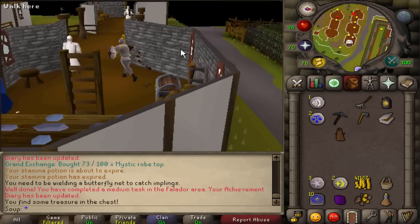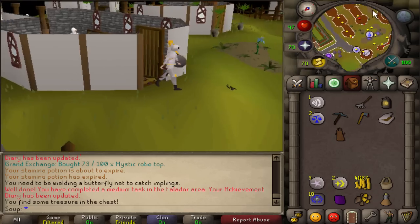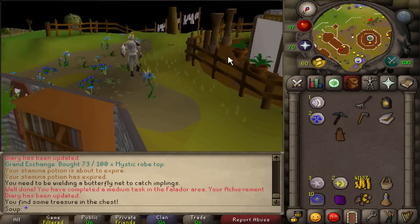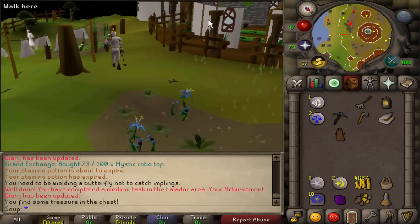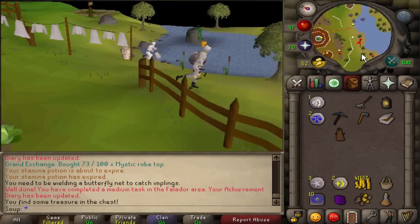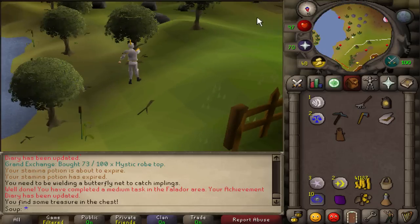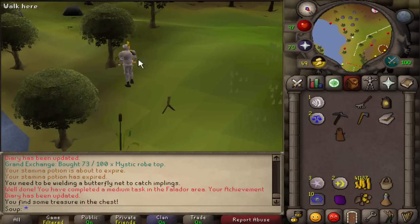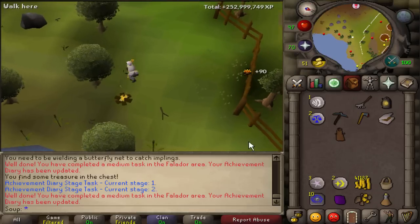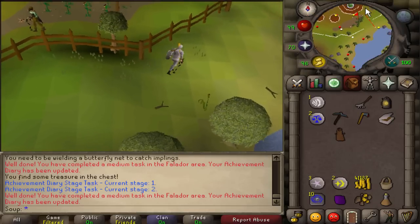Now we have to chop some willow logs. Head to the southern part of Taverley along the river — willow trees are all along the riverbank, making it a great spot. Chop a willow log, then use your tinderbox to light it, and that completes another task.